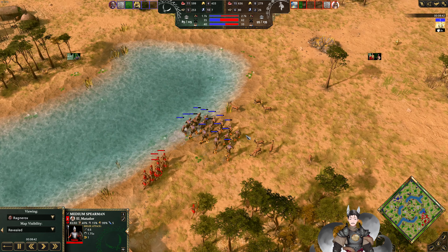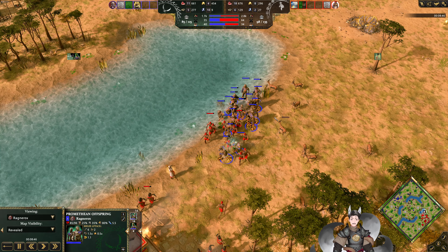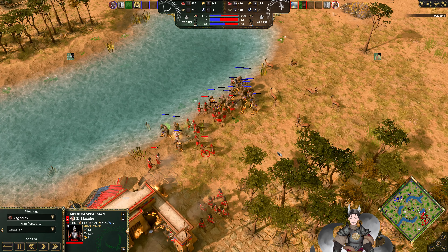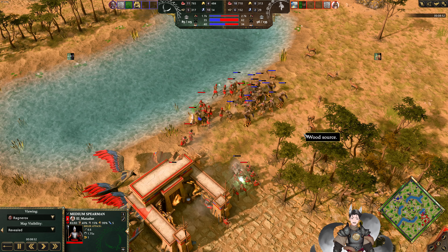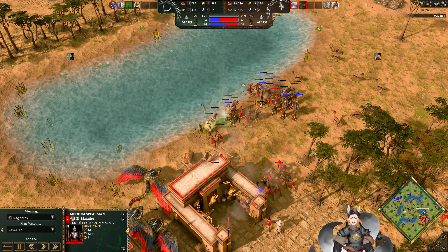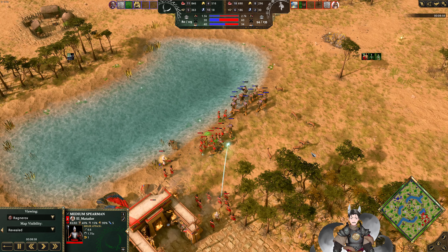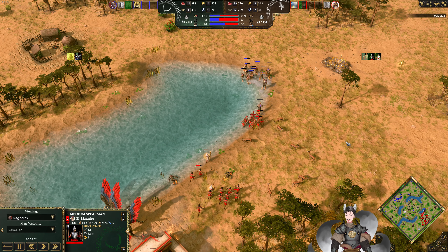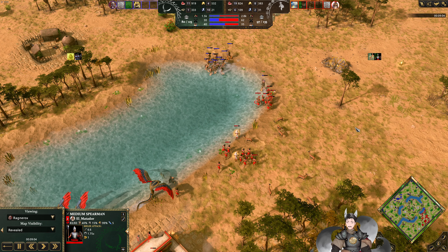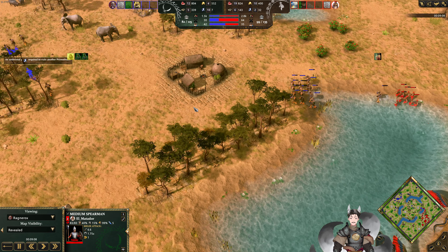We've got Medium Spearmen now pulling onto the field. Deep Spearmen are roughly similar to the offspring. Blue could just mix in some Argus Archers — have the Prometheans as a front line and the Argus Archers as a back line.